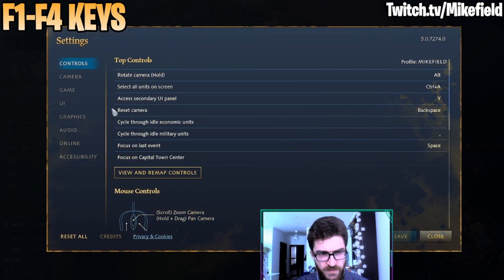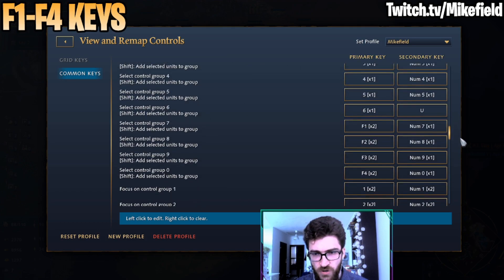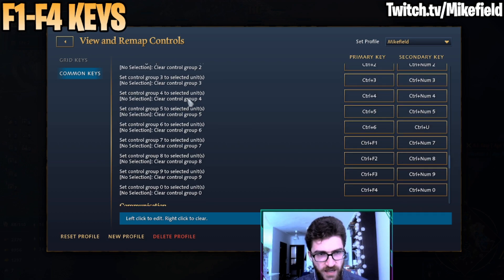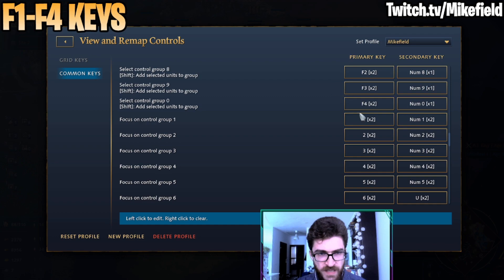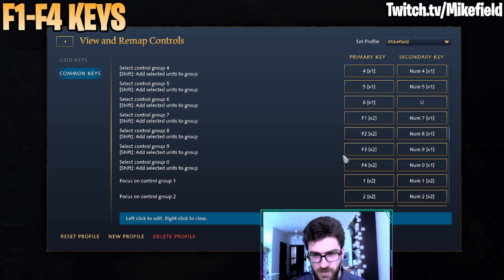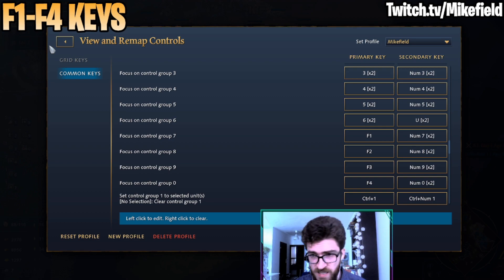What you need to do is rebind your F1 to F4 keys, including the Control modifier. Go to Select Set Control Group and set control groups 7 through 0 to Control-F1 through F4. I also set my group 6 since it's far on the keyboard and I'm not really using it anymore — I decided to bind it to my mouse, which I'll show in the next section. Then set Focus on Group from F1 to F4. The really important thing is to bind these to Focus, which lets you snap and react very quickly to whatever is happening to your bases.